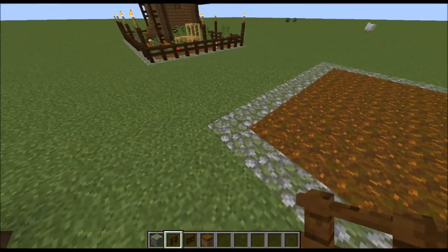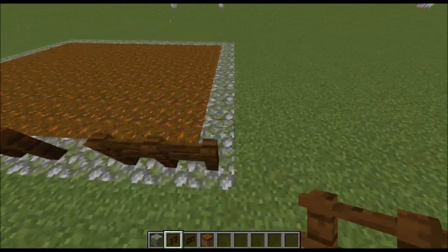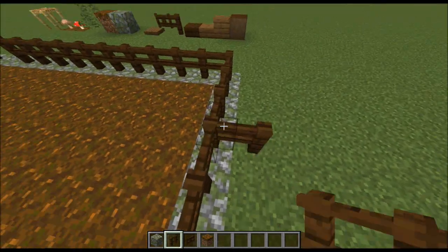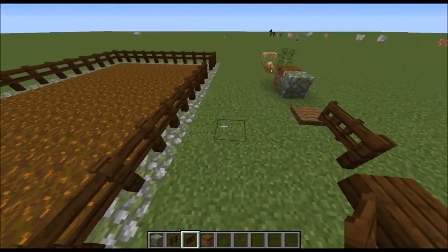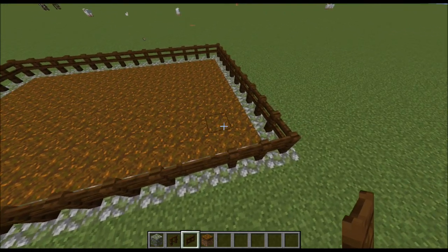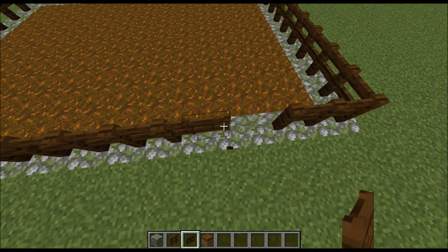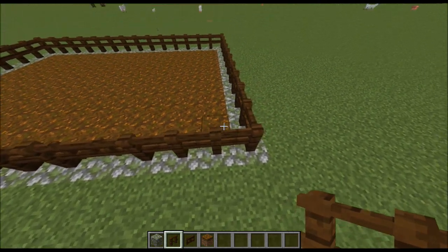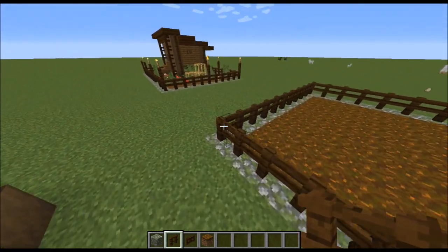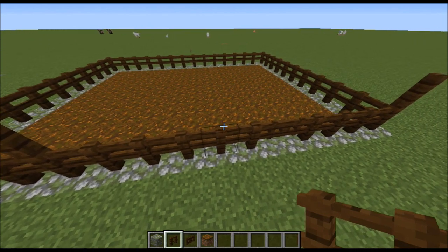Now we'll come over to this corner right here, and we will build fences all the way around our square. You do need to allow a gap for two fence gates, which is something that I realized right at this point. So I quickly fixed that, and it should be right about there. Now we're going to go around and extend some of the fence posts up by one, leaving a gap of four blocks in between each fence post.